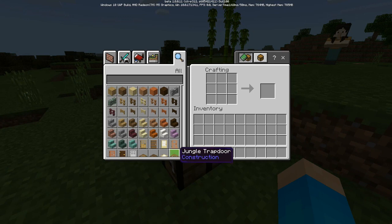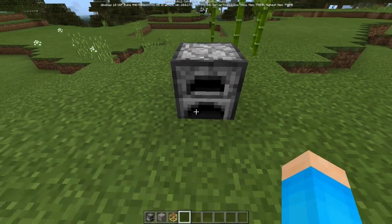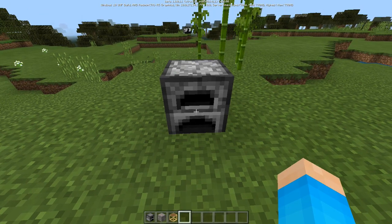Next, you can now craft an end rod using a new recipe that was never in the game before. You need a popped chorus fruit and a blaze rod — place them in the crafting grid and you'll get four end rods. That's a great new addition.